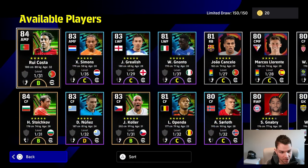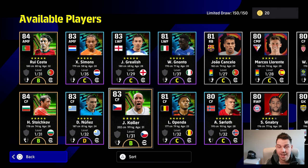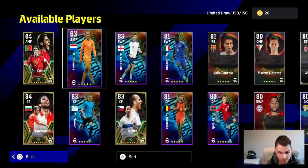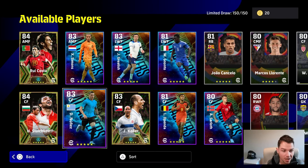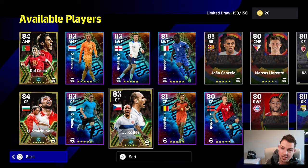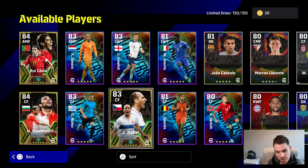We've got Rui Costa, we've got Stoichkov - I think that's how you pronounce his name - and Jan Koller. These are all in with these packs. You've also got Simmons, Grealish, Nunes, and a couple of other good players in there. I want to do a quick look at Koller, Rui Costa, and Stoichkov - these guys are, I won't say listen, game changer is kind of a term that's relevant to you.